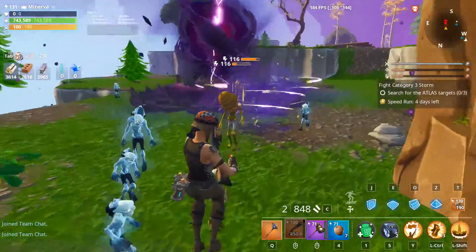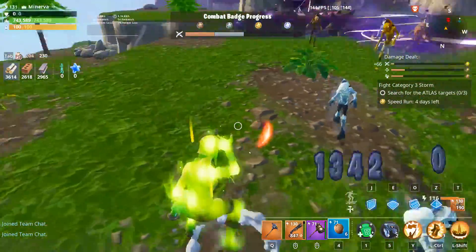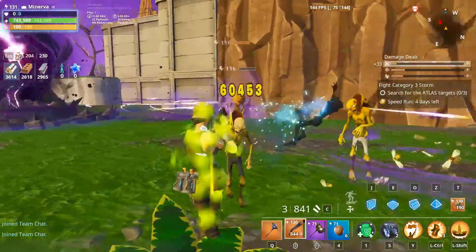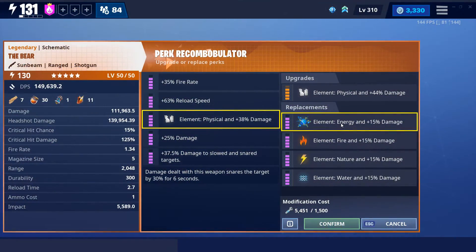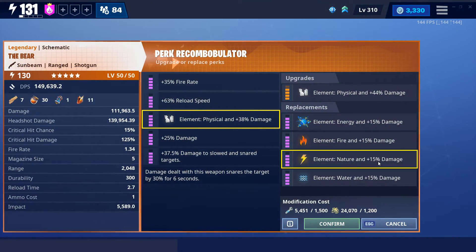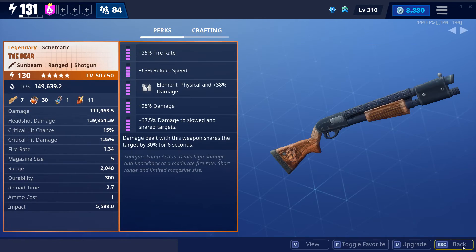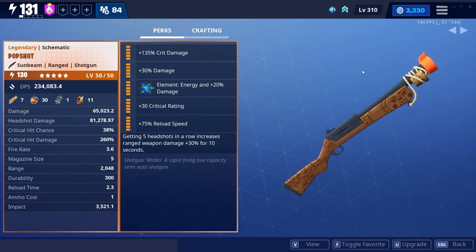I currently have this physical, because that's how my schematic was and that's how Skulls gave me his shotgun — I just wanted to compare apples to apples. However, if I start using this weapon more, it'll very likely become energy. I'm very weird about this, but nature is really calling my name with this Bear, because I've been looking for a shotgun for every element, and the Pop Shot came in the Frost Knight event, so I'm thinking water might work for that.